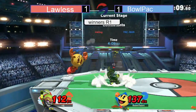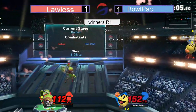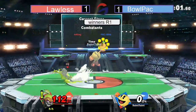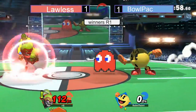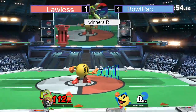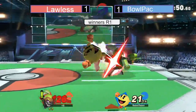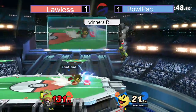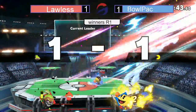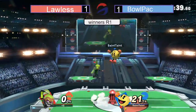Lawless now has the bell in hand, goes for the Z-drop on the ledge, doesn't quite find it. A solid forward air — not going to do it either. Inkling's struggling. But does get that snipe offstage with the Splat Bomb. Lawless now up a stock. Almost rolls back into that bell but he's doing alright. Gets a back air — could have gotten a jab there as well. Good punish on that charged forward Smash with another back air. The apple's not going to kill either. Has a key in hand, tosses that right at Lawless's face — going to take that and move on to the last stock.